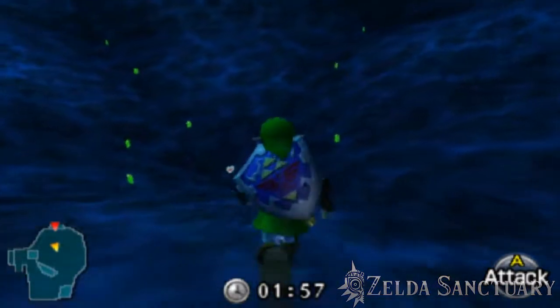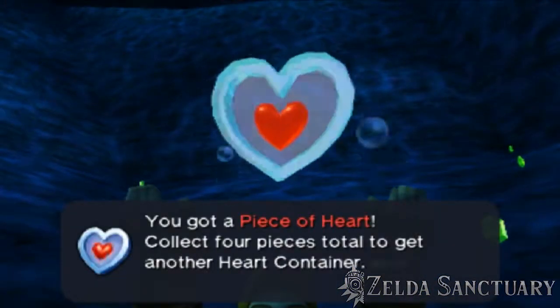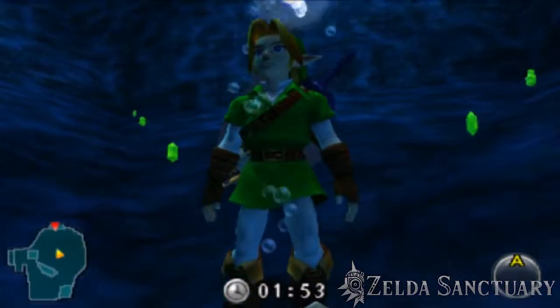Once you've descended to the bottom, proceed to the heart piece located at the center of the lake floor. This has been Gutsy with Zelda Sanctuary. May the way of the hero lead to the Triforce.